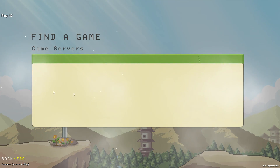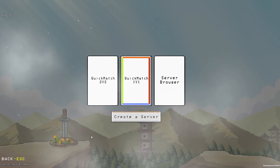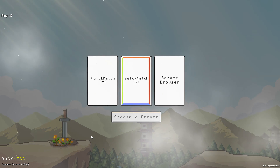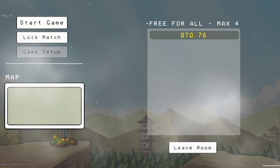The server browser is actually looking like this. I've changed the UI — I've changed everything in the menu because of what I talked about in the last video. If you missed it, I'm going to create a server, let's call it 'a server' and click on create. As you can see, at the moment it's automatically free for all, and max players is 4.